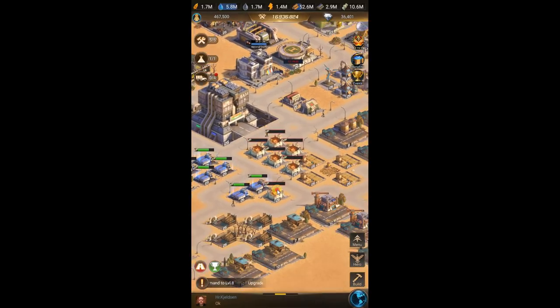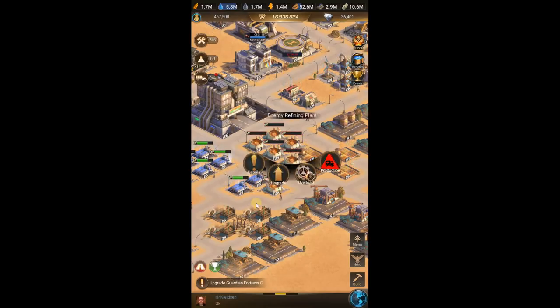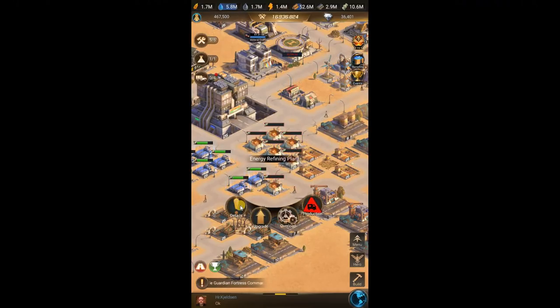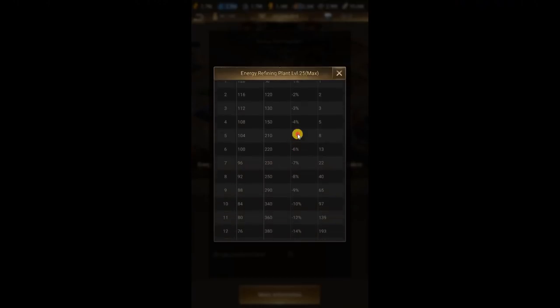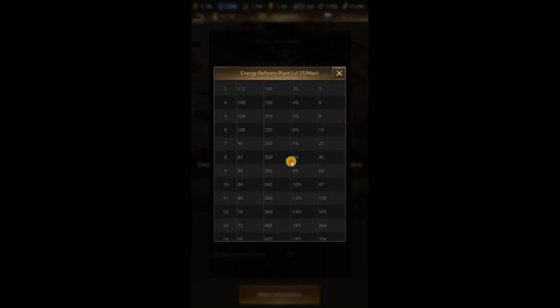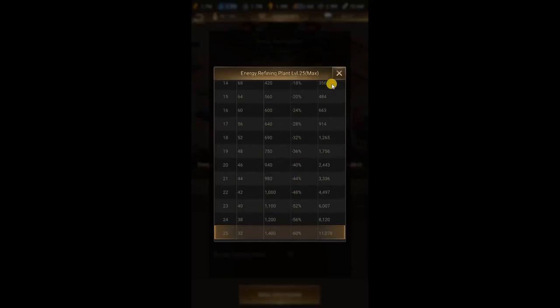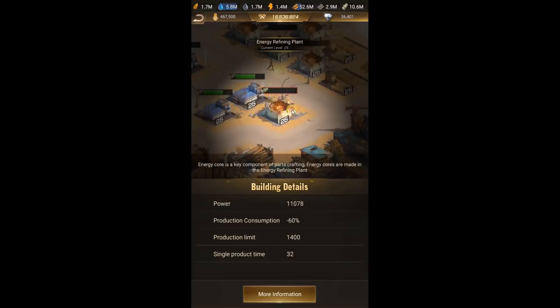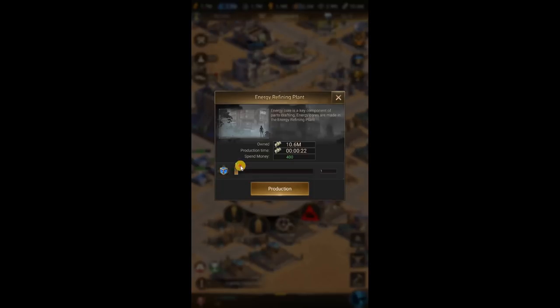First, the buildings you need. You have the energy refining plants — I suggest you level them up one at a time, as high as you can. It's gonna cost a lot of electricity, but the reason you level one at a time is because the production limit and production consumption reduce greatly by leveling it up. I got mine to about level 10 each, then focused on one at a time. This is what you need to produce cores.